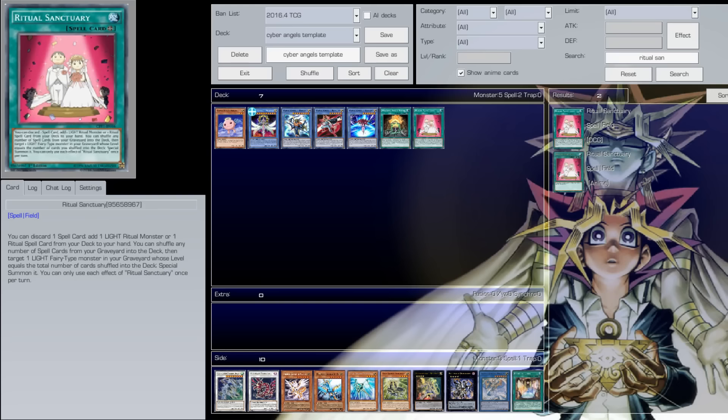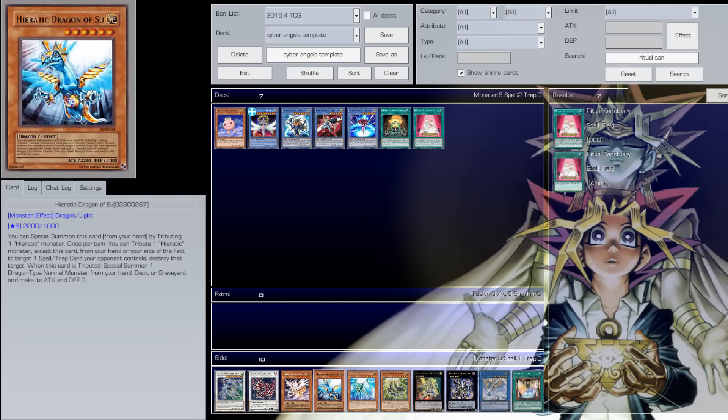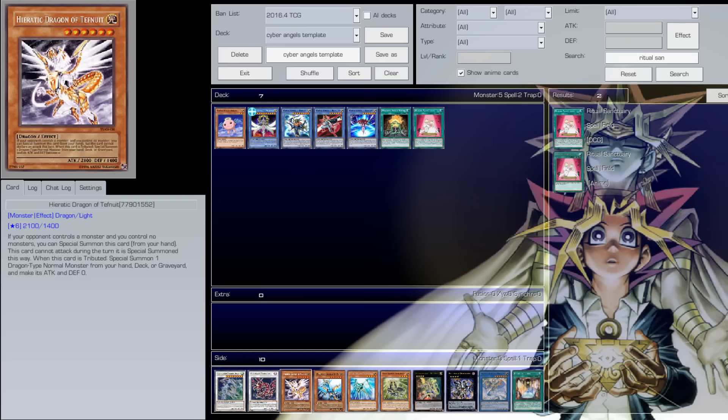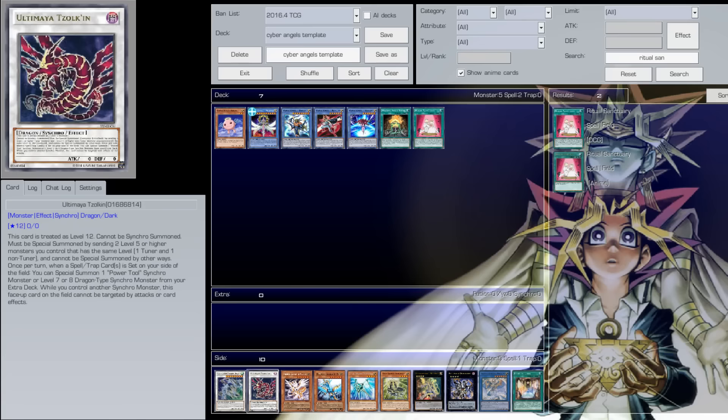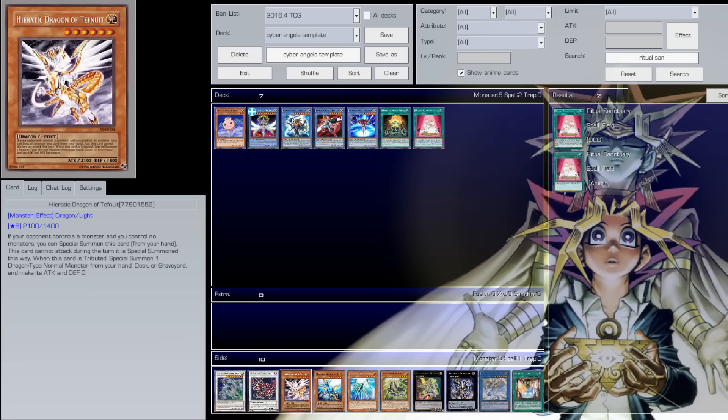This card is your built-in recycler of the deck, which is absolutely phenomenal. I wanted to combo it with a different archetype — I saw Lithium's video and decided to incorporate the Hieratic engine. If you guys don't know what Hieratics do: when a Hieratic monster is tributed, it special summons a normal dragon monster from the deck, like Labia Dragon or Wattio Dragon, so you go into Ultimaya and then eventually into Crystal Wing Synchro Dragon.